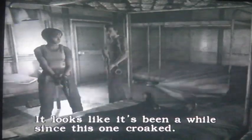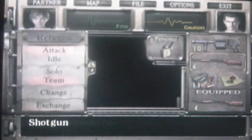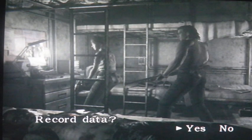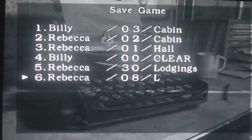A nice relaxing save room. This makes me laugh when you examine the man that's killed himself - at the bottom of the screen it says 'it looks like it's been a while since this one croaked.' Let's see what we've got - there are some napalm rounds under the bed and an ink ribbon. I will save actually. Yeah, we'll record data. I'm not brave enough to continue without saving.